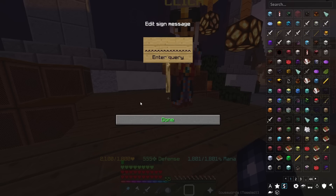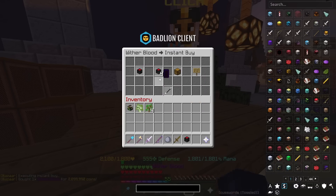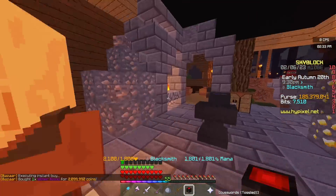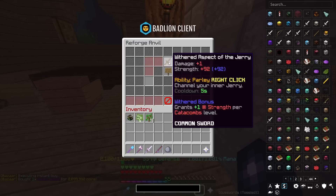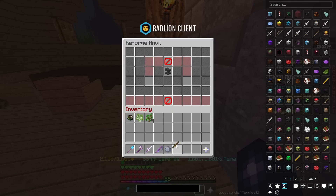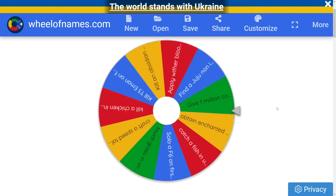We now need to buy a wither blood from the bazaar, which is probably not going to be the cheapest in the world, but it's better than giving 5 mil away — because that's more coins. Okay, we now need to head over to an anvil. Challenge completed! That was probably too much time. Well then. On to the next challenge.